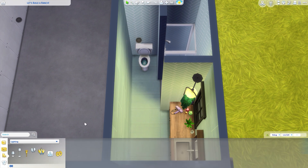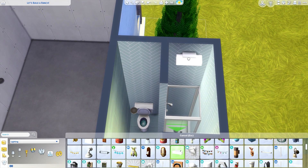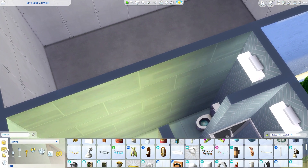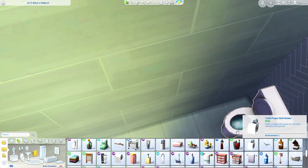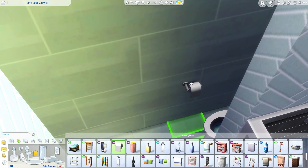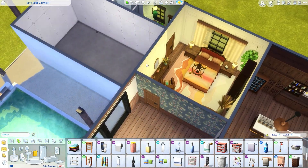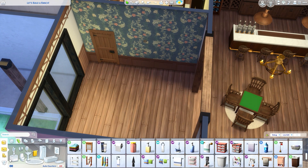We need another wall fixture here and here, then delete the old one. Don't forget toilet paper! So this is our guest bedroom ensuite bathroom. Now we need to furnish the little seating area — I want the television here. This could be either a TV room for the family or a space for guests to sit.